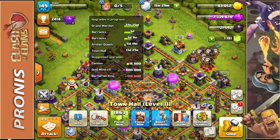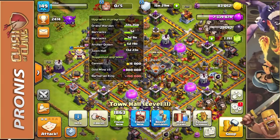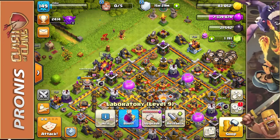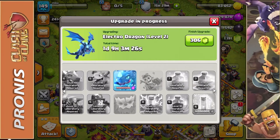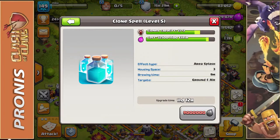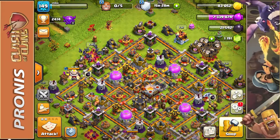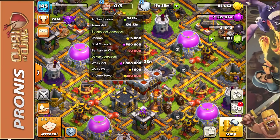We are now waiting on a few more things to finish upgrading: the Grand Warden, the Barracks (times two), the Archer Queen, and of course the Town Hall. Once those four are completed we'll be working on a couple of things around the map. First, I want to start a new upgrade tomorrow in the laboratory because I'm hoping to save about 9 million elixir to begin on the clone spell, which I really want for attacking higher level bases.